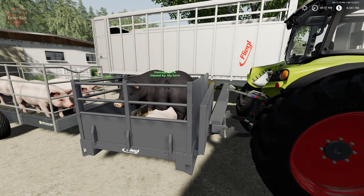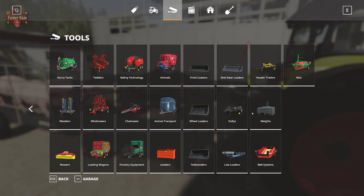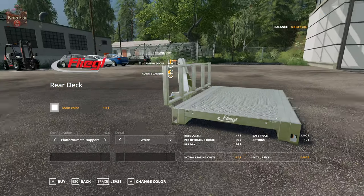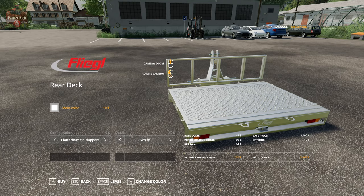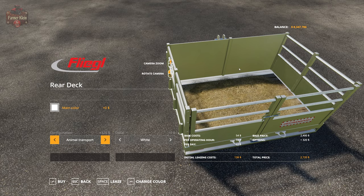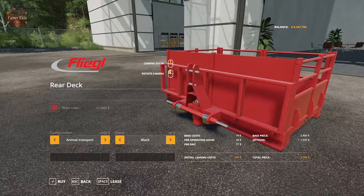Let's talk about the Flegal Flat Deck. This is something we haven't necessarily seen before and might not have an analog for. Under Tools, under Miscellaneous, we're going to find the Flegal Rear Deck at $2,400. In animal configuration mode it transports two pigs or three sheep, and you can also put piglets in here. In flatbed variant it's perfect for transporting milk cans, barrels of butter, maybe cheese rounds — a great way of transporting all kinds of things around the map. We can also get it in platform metal, platform with a wood deck, grid, or animal transport which puts some straw down. We can change the main color and decals as well.